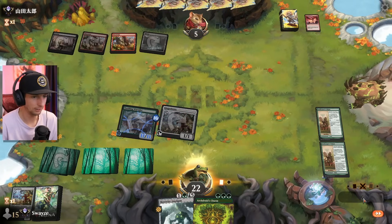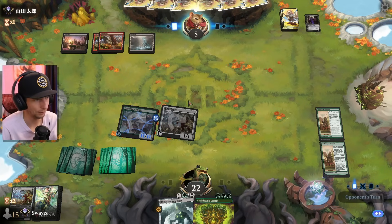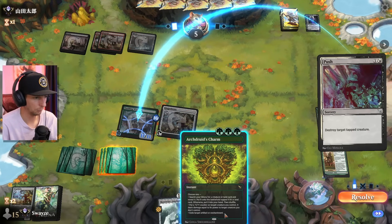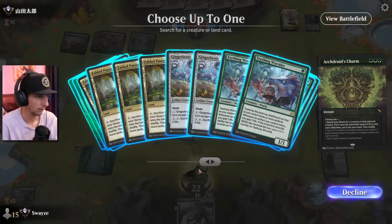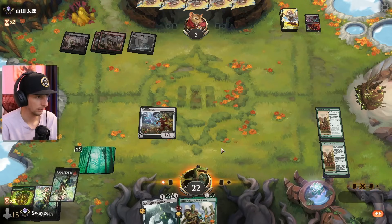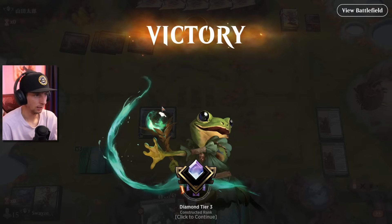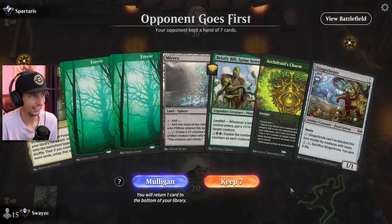The charm can take out an enchantment, an artifact, or I could look for a specific creature — maybe another ginger brute and then we could just win the game if they sweep the board. They go with the push. Let's pay the double ward. I'm going to look for bristly bill because it was the only creature that can pump another creature — I was going to try to pump the ginger brute more, but wait, we didn't have a land. But we did hit one, so GGs!